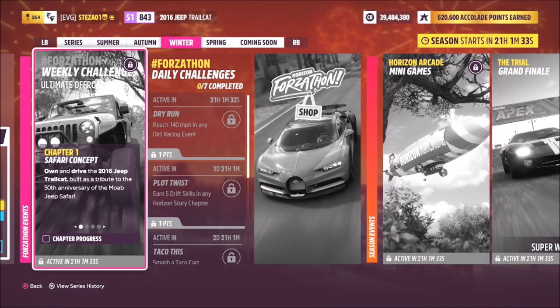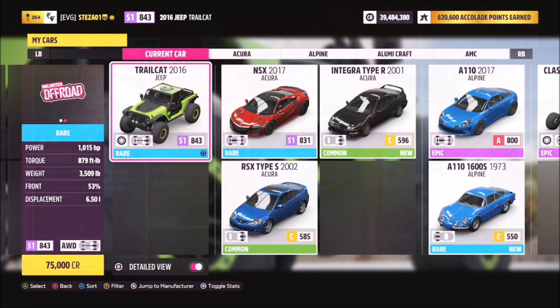Hello and welcome back to the channel. Today you join me for this week's Forzathon guide called Ultimate Offroader, which wants you to own and drive the 2016 Jeep Trailcat to complete all of this week's challenges. So without further ado, let's get stuck in and take a look at the car in question.